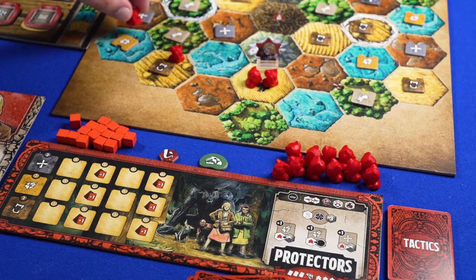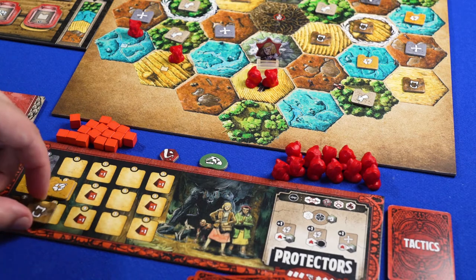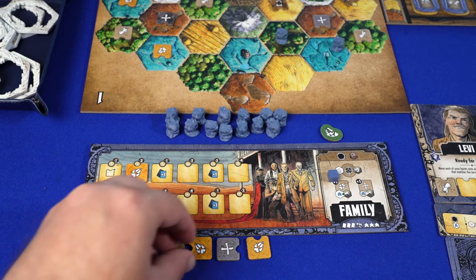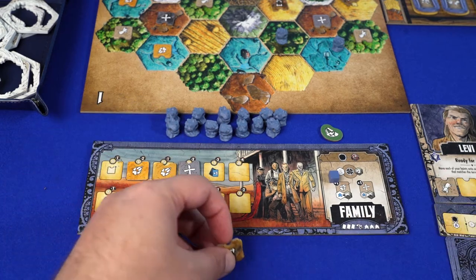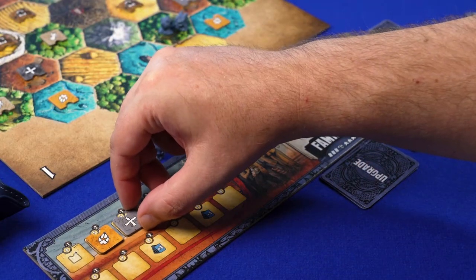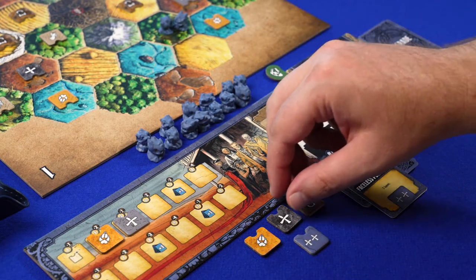What can you do with the ability tokens you receive? The protectors simply add the tokens to their faction board on the matching line or on the legend board; the next time you choose this ability it has become stronger. The family needs to make a choice: at the end of their turn they can decide to place the tokens on their faction board or put the tokens in their bag. By placing them on your board, the number of tokens you can pull from the bag grows fast. By putting them in the bag, you can manipulate which tokens you are likely to get. When you cover the card icons on the faction board with tokens, you take a card from your deck. The family's deck contains upgrades; whenever they choose the ability mason jar, they can upgrade a token on the cards for a much stronger token.